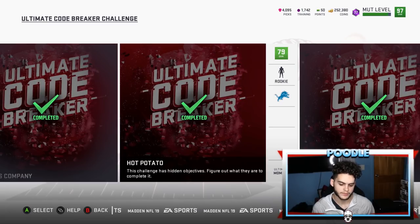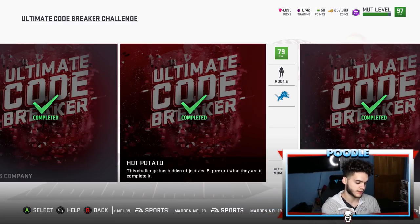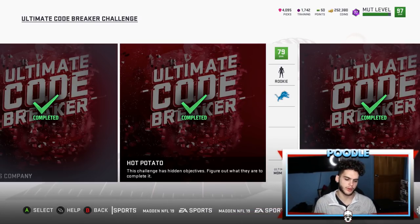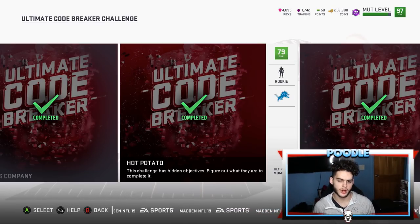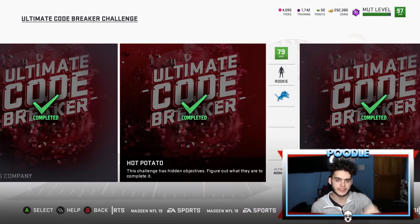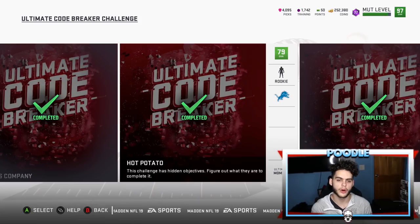The second one is the fumble one. You have to fumble the ball and then recover the fumble. The two ways to do it: run with your quarterback and celebrate by putting your arms up to fumble, then your own team picks it back up; or run with your QB, press LB to lateral it back and hope you pick it up. It might take a few tries.